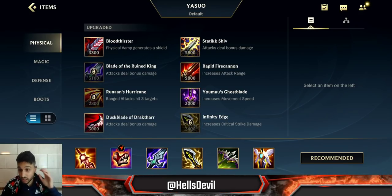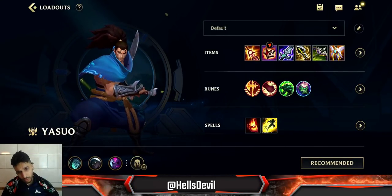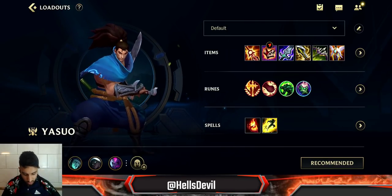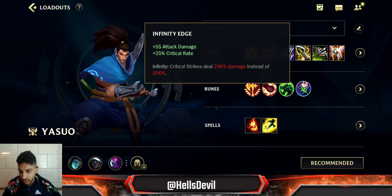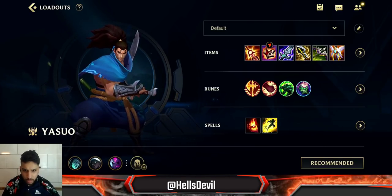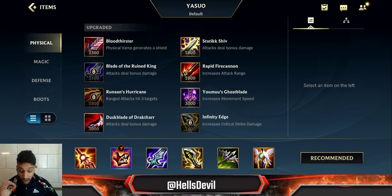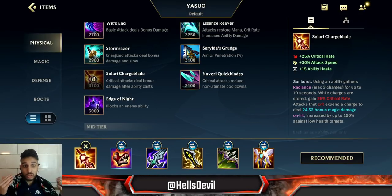There are different ways to build Yasuo, but there are two items you always go for: the Solar Flare Blade and the Infinity Edge. 99% of games those two are going to be part of your build. The question is what order do you build them and what are some situational items?